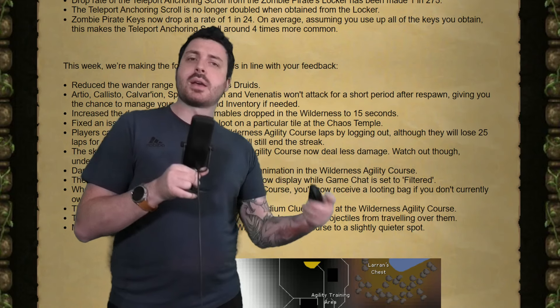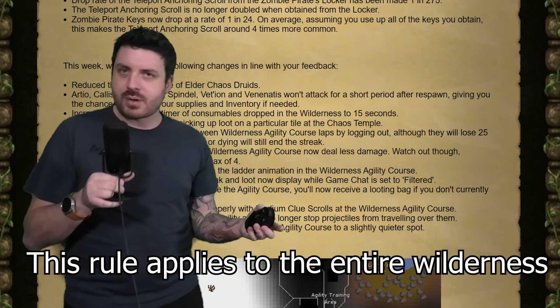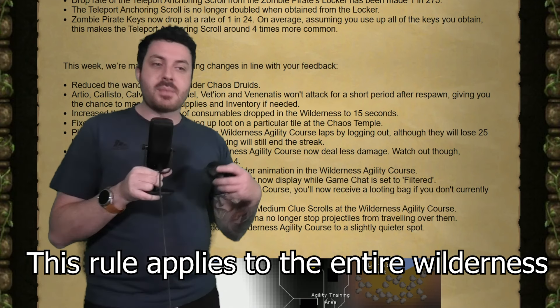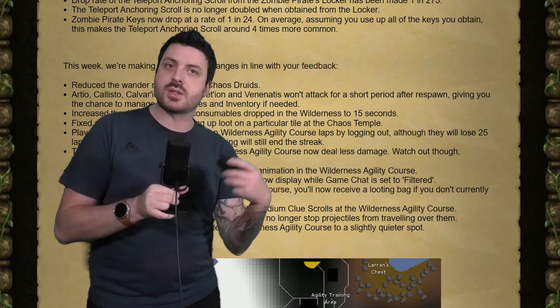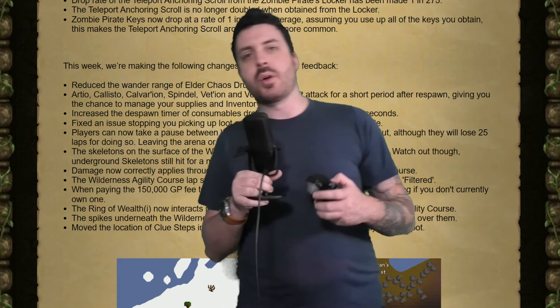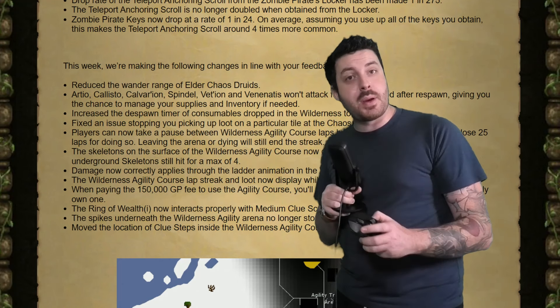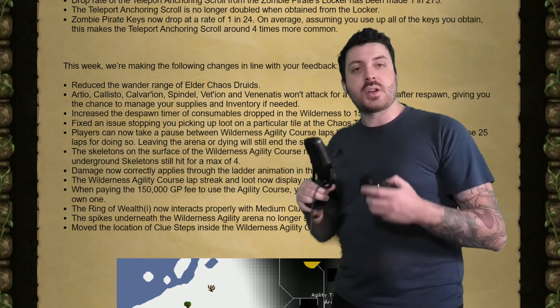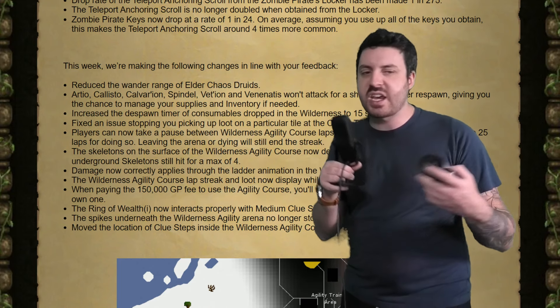They've also made it so that people were dropping resources inside the boss area for Artio, Spindel, and Calvarion — basically the resources were despawning in like 3 seconds, and it was very frustrating. They've made it now that the bosses won't attack you instantly when they spawn; they'll give you a couple of seconds to get yourself together, and you've got about 15 seconds now before things start despawning on the floor. It still stops people from stacking up supplies, especially when PKers are around, and it should give you enough time to manage your inventory and use your looting bag to get as many resources together as you can. Makes sense.